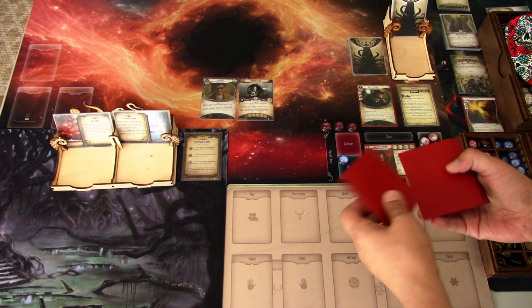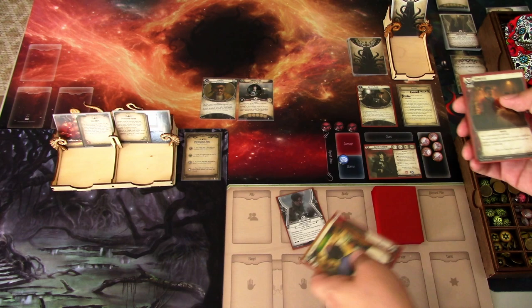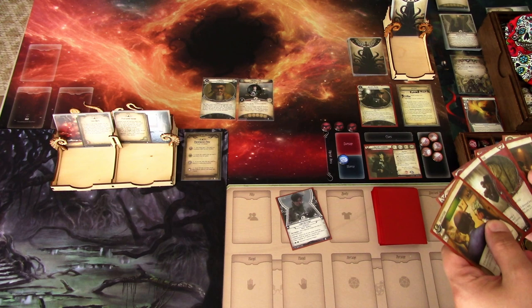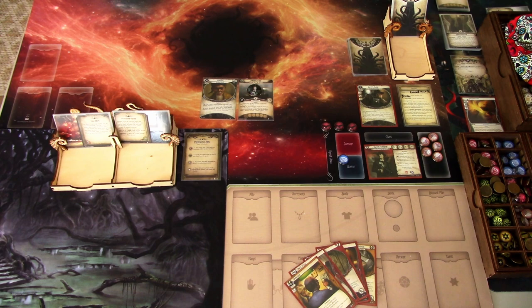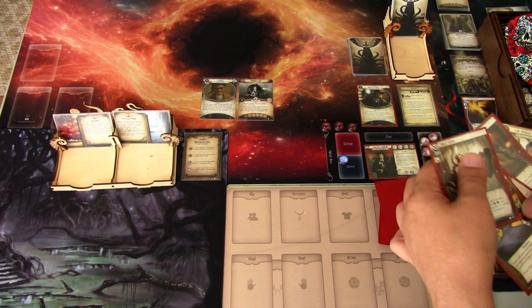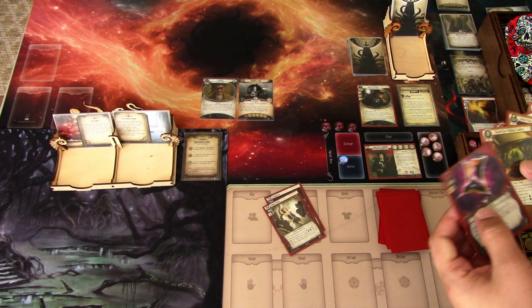Let's draw our opening hand — one, two, three, four, five. We get Deduction, Subvision, Old Hearing, Lingering Fatigue, Gumption, and Dr. William T. Maleson. I have good cards for investigation but no investigation locations in place yet, so I'll redraw two. We get Folding Camera and Alter Fate — at least we got the camera, which is crucial. We shuffle those others back into the deck.